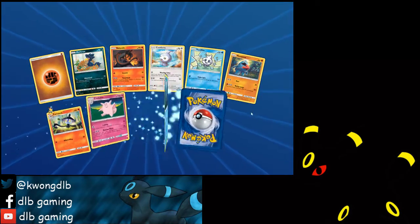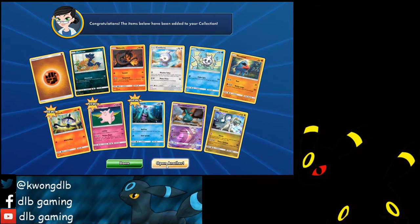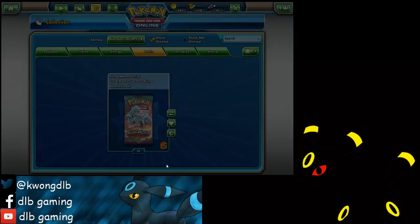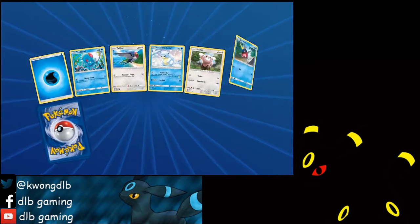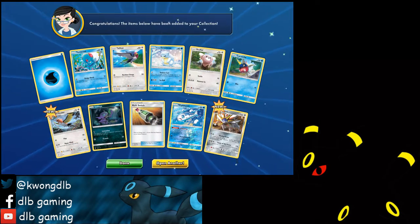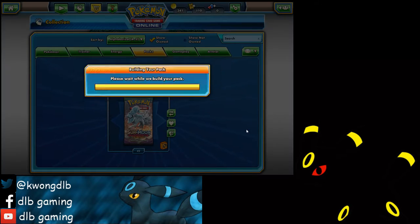I opened a booster box, so if you guys want to check that video out it's on the same YouTube channel. Here's a Drampa holo rare. So 36 of these packs on this game are from the booster box, and the rest are from the free pre-release I went to. A Sogaleo — baby Sogaleo.